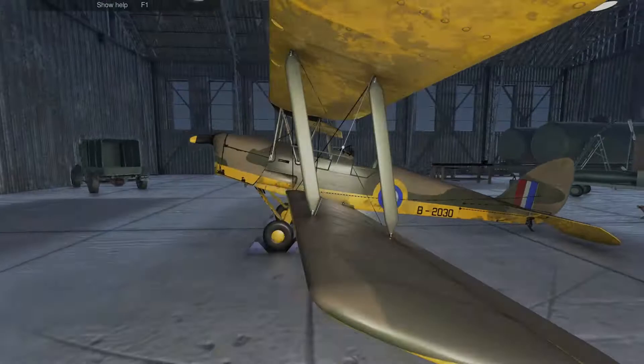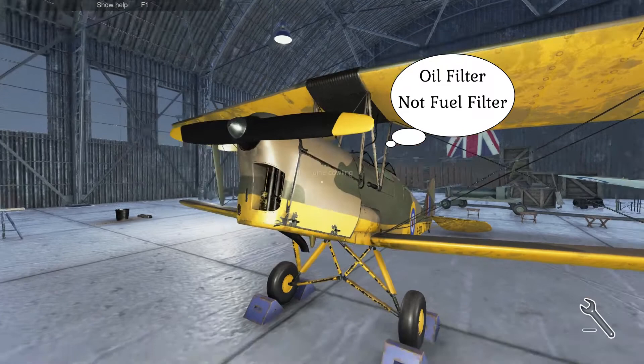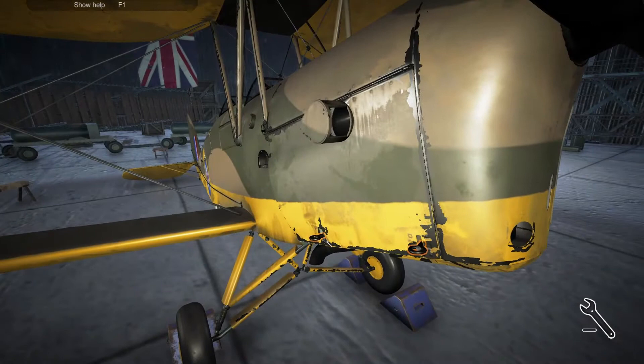Let's go over to the plane and look at it. On this side, the left side, the fuel filter will be in the top, and on the other side, around here, the fuel filter will be. I will try to open it up and see if I can check it.